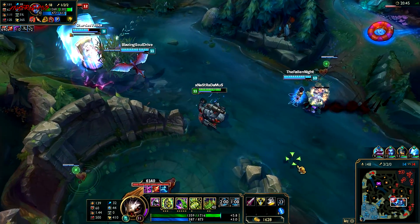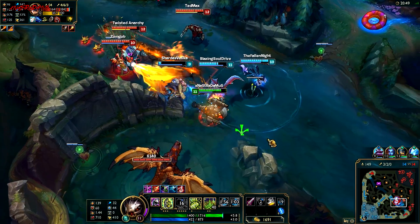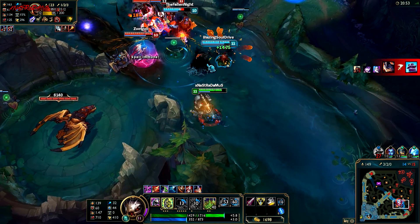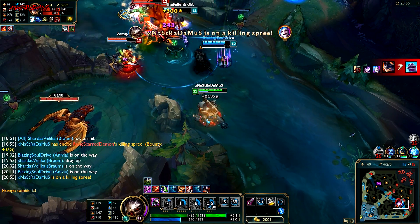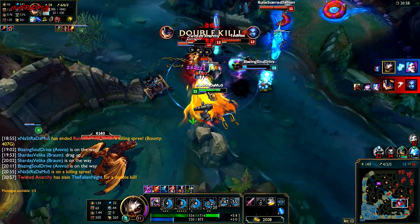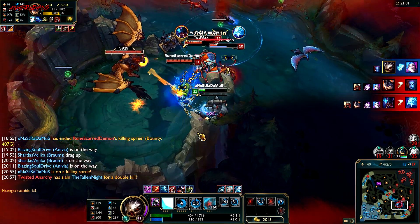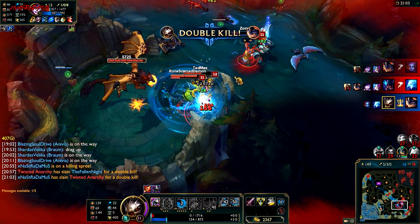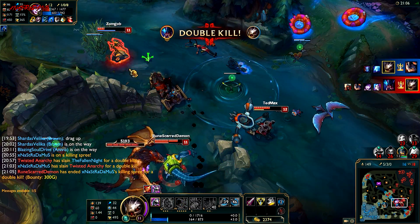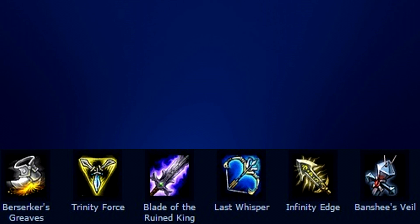Let me show you a team fight here. Braum pretty much gets caught and Rumble lays down his ult, so I'm pushed to the back. Zed immediately goes in on Anivia and I just start trying to deal damage right away — it doesn't really work out. I'm getting tied up in the back, they picked off our tanks. I managed to pick off Jinx and I'm going for Rumble next. I end up kiting with the ultimate and picking him off, but that's a bad team fight purely because my positioning was pretty bad from the beginning.